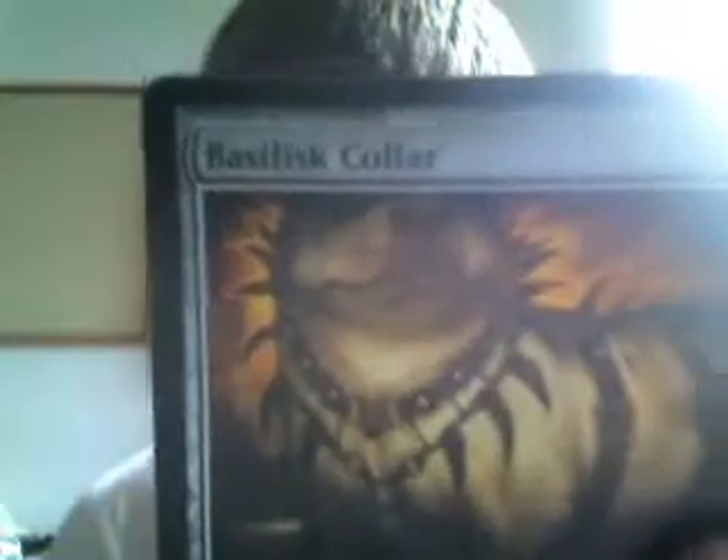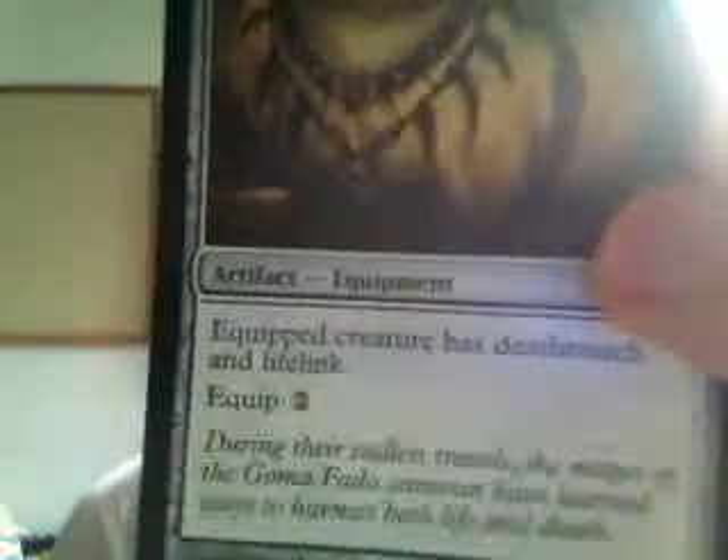The next one was one that I was actually hoping to get, which was pretty cool — the Basilisk Collar. It's the equipment card that gives Deathtouch and Lifelink, and it only costs one. I actually did use this one in my deck, drew it a couple times, got to use it, and it worked out really good.